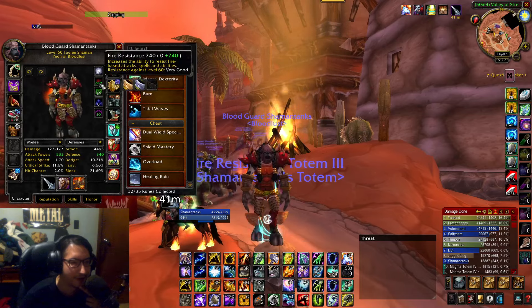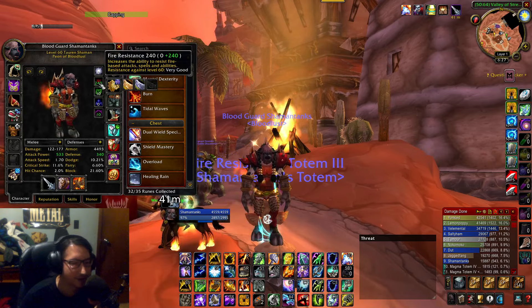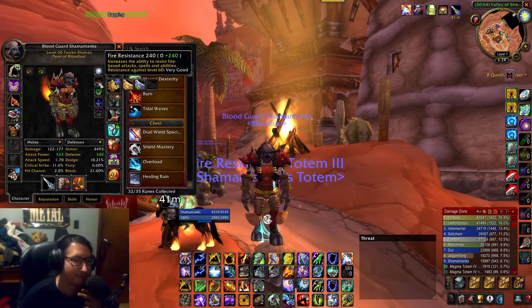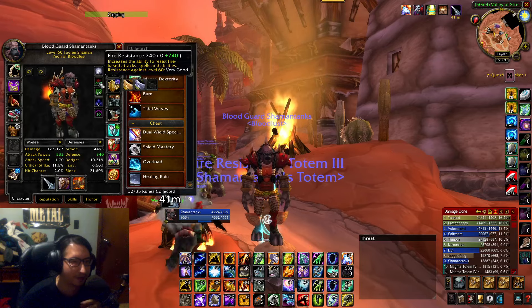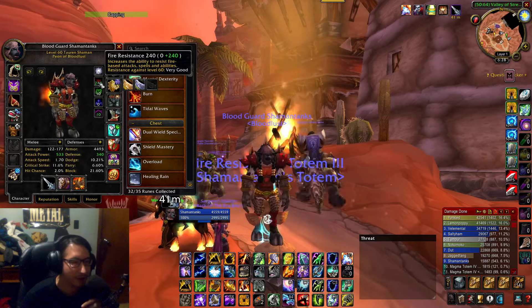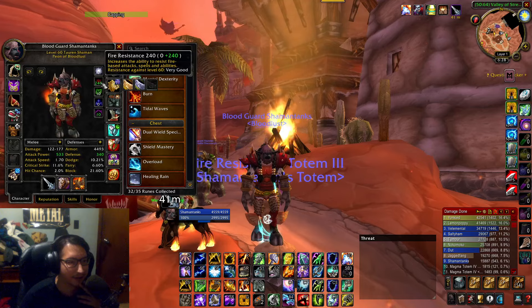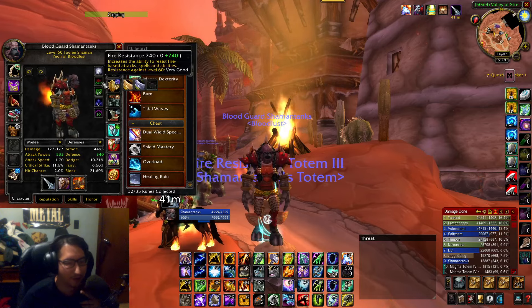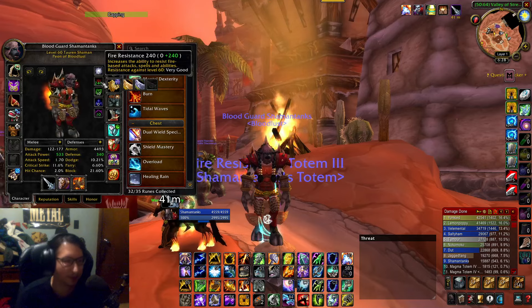There's also a mob inside LBRS/UBRS right near the entrance — you want a priest to mind control that specific mob, and it can give you a one-hour fire resistance buff. I feel like this will come in handy for the higher heat waves in Molten Core. It's more of a tank concern, though maybe DPS too.